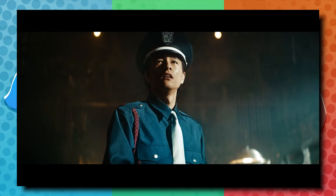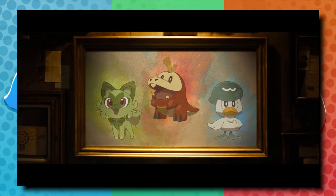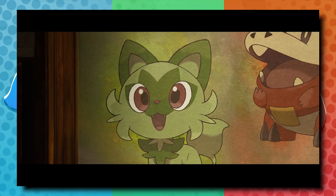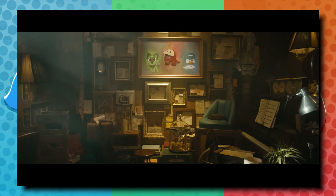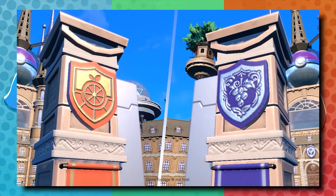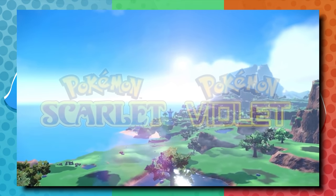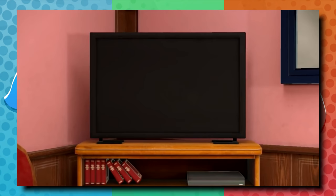I just hope Quaxly evolves into a big duck — I'm very hopeful for that, I would love to have that on my team. Generally when I play through Pokemon games I go with the water type starter: Mudkip, Piplup, Oshawott — I went with all of those. I did switch it up in generation six and went with the fire type, but usually it's the water type Pokemon that I stick with, so Quaxly is definitely my pick.